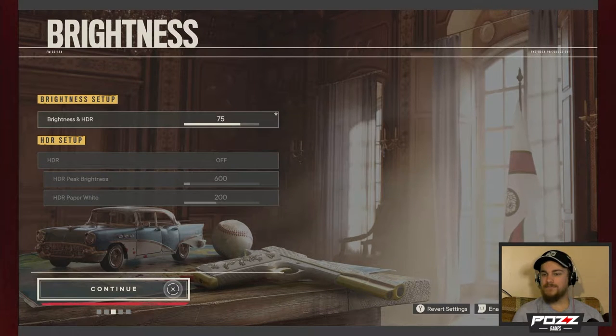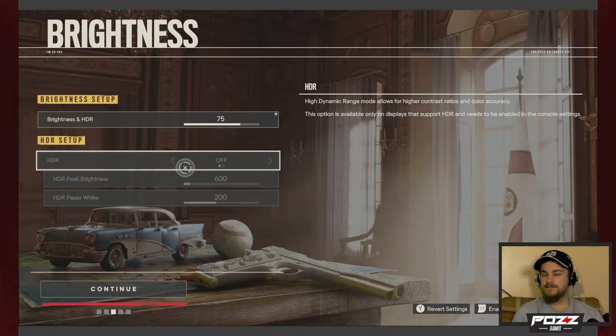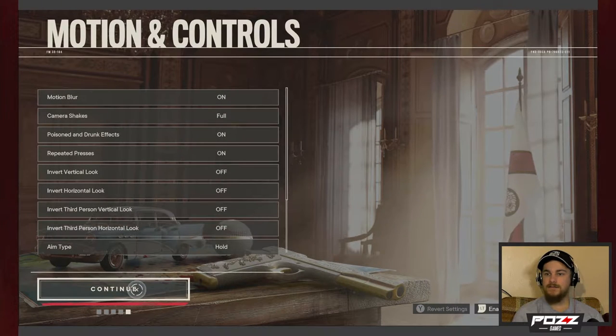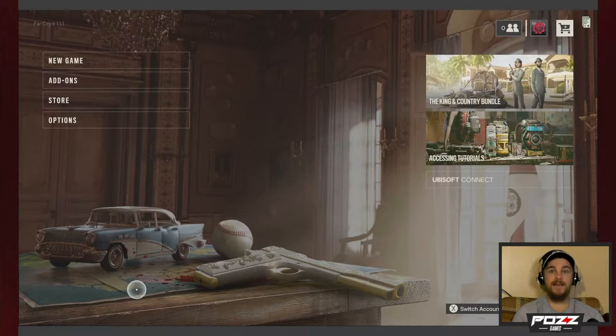HDR setup — I'll say yes. Available only on displays that support HDR — whoops, I guess my HDTV doesn't support HDR. So that's good to know. Moving on: audio interface, dynamic range, subtitles on, sound subtitles off, audio language — I imagine it's probably in English. Motion blur — peace, love, unity, respect. Anyway.